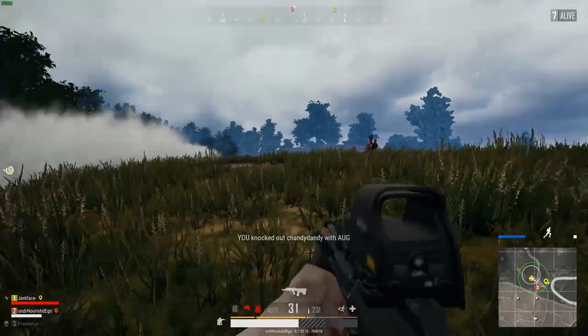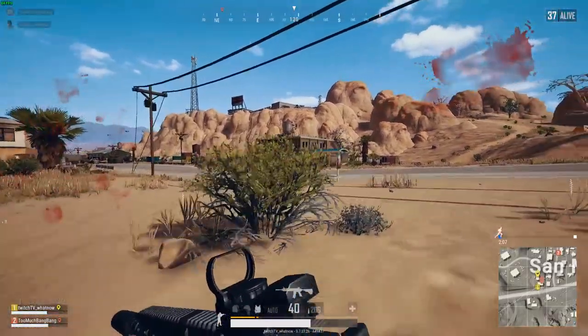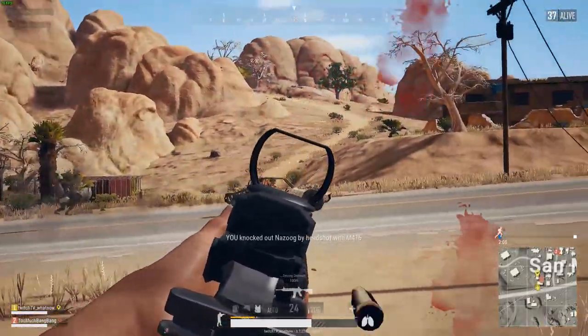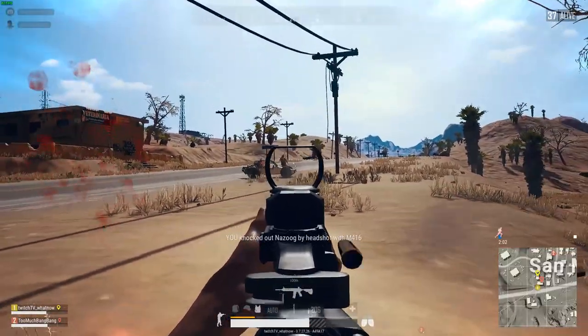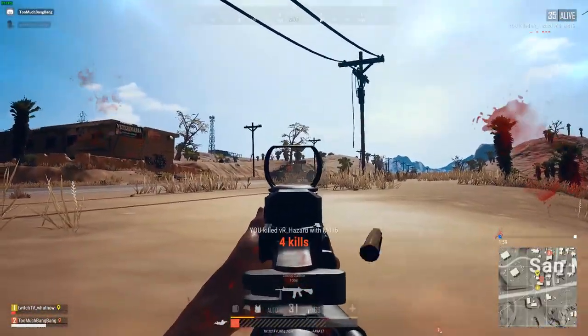If you are going to prone before you shoot, make sure you have some type of ridge or grass cover in front of you, otherwise your head will be a perfect target for the enemy. I generally only use this trick as a last ditch effort when I am stuck in a very bad spot — for example when I've run out of bullets or am wide open with no cover and the enemy has me dead to rights.